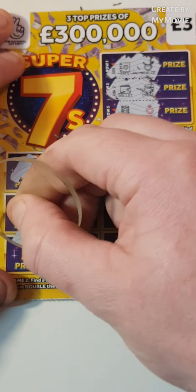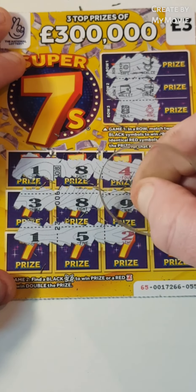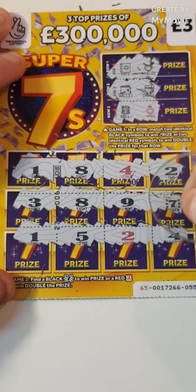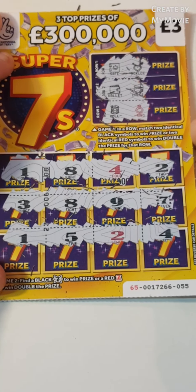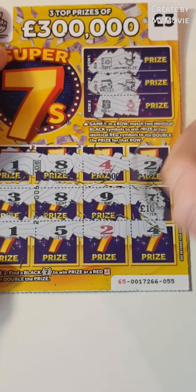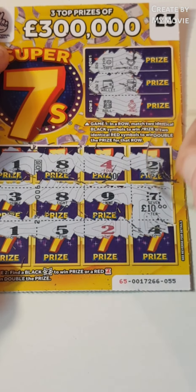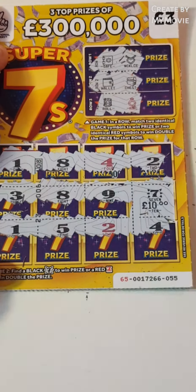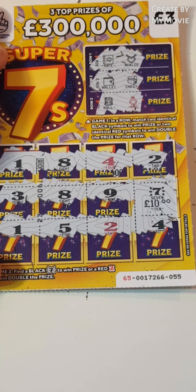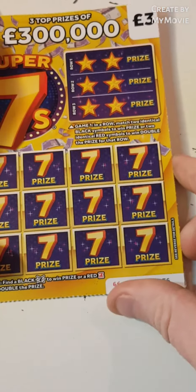We have a seven! One, five, two, and four. So what do we have? Ten pounds, guys — we shall take that. That's a pretty decent win. I know we spent 15, but better than nothing. And we still have two cards to go.